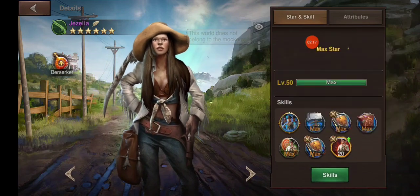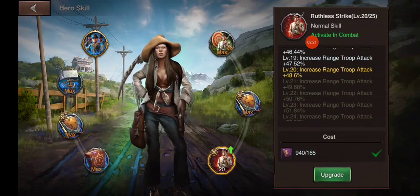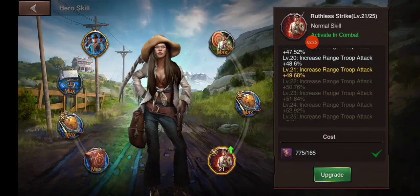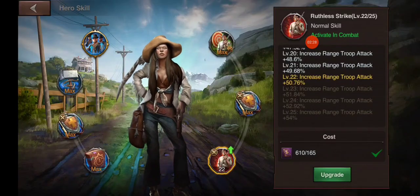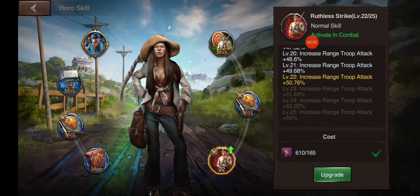If I click on this and click upgrade it's going to allow me to increase my range attack, so that's what I'm going to do. I'll use a few of these points — it uses 165 of my insights each time.